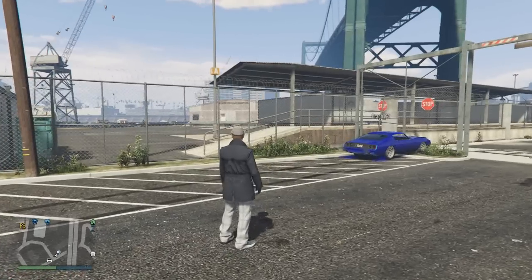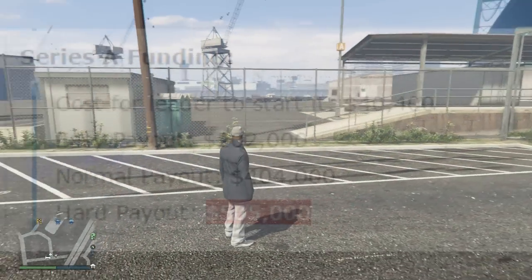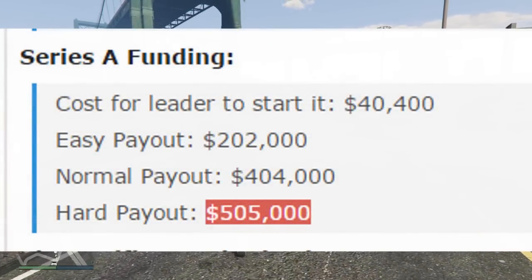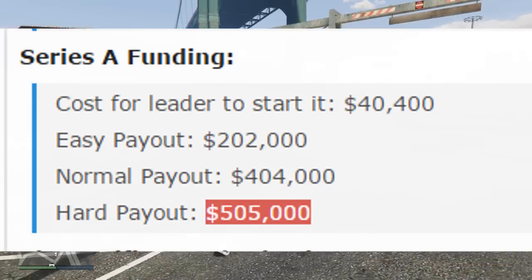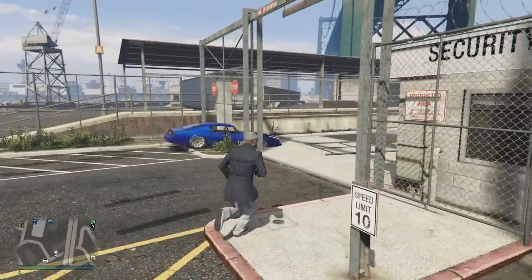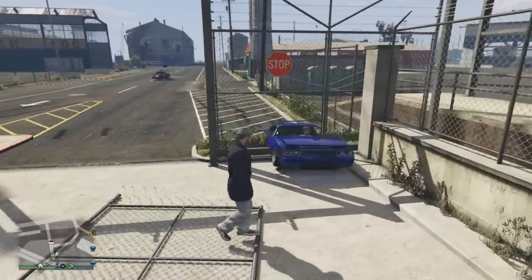The Series A Funding heist is now in double money and RP season. The payout on hard mode is normally $505,000. Because it's officially double money, the final payout for the Series A Funding heist is now $1,010,000. The elite challenges are also in double money as well.